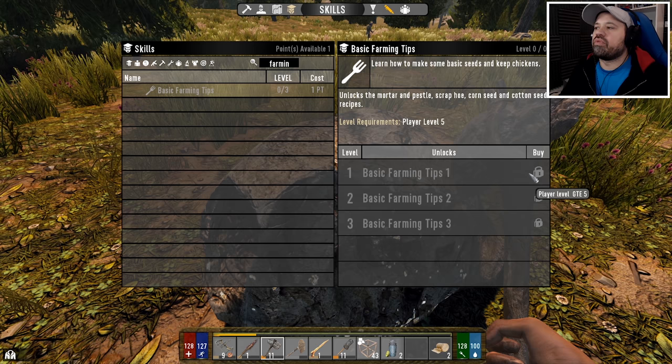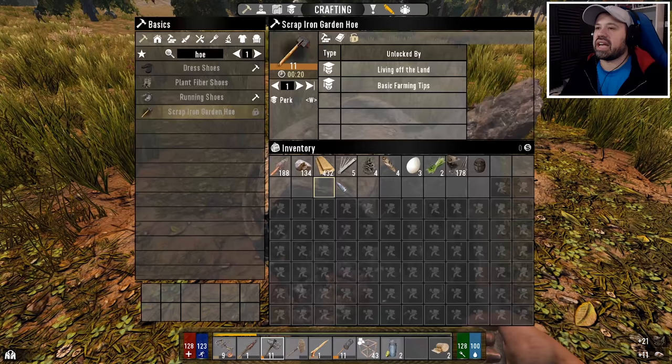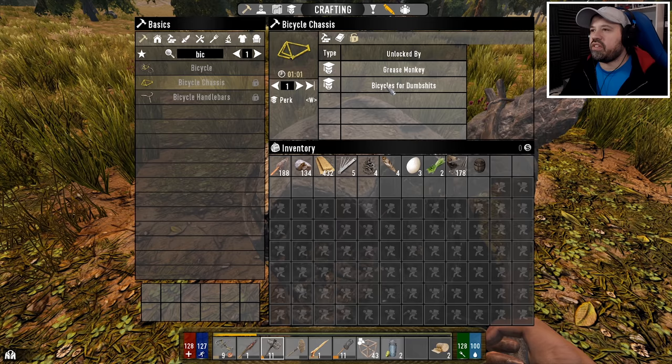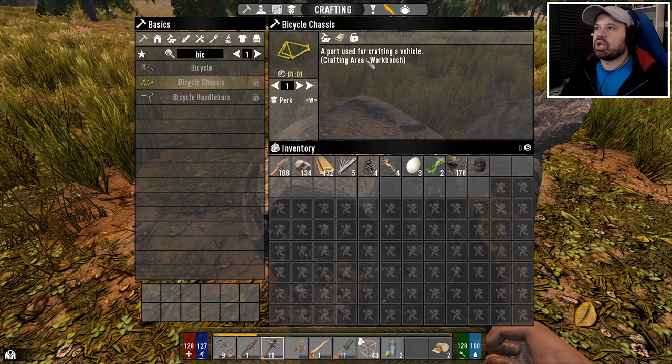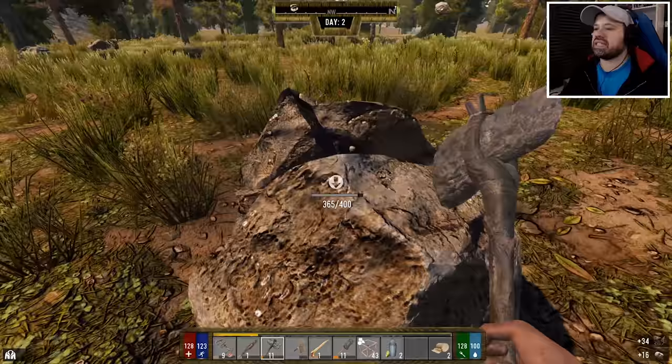Looking at basic farming tips — snare, chicken coops, aloe seed. The scrap hoe unlocks at level one, so that's great. I'm going to keep the skill point I have right now, because it's only one more level to reach level five. At level five we should be able to do a few things, including the bike book for dumbsheds — we found that, and bicycles for dumbsheds should be craftable in the workbench once we hit level five.